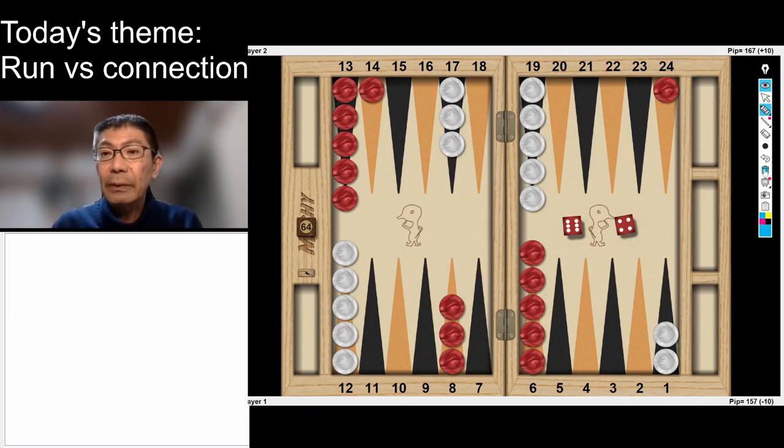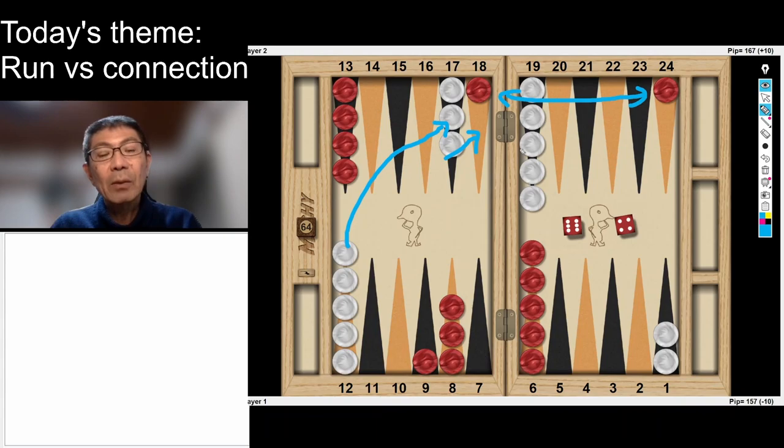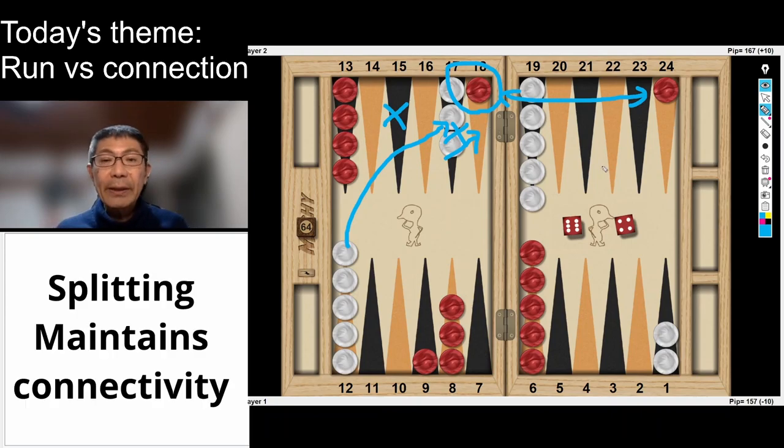On the contrary, if you choose splitting — moving a back checker to the 6 and bringing down from the midpoint — now two back checkers are well connected. White can hit any 1s or any 6s. But in that case, red will have 16 return shots from the bar. And if white does not hit the checker on the bar point, then red will have a good chance to secure the advanced anchor on the opponent's bar point. So splitting is a connection play — it tries to maintain connectivity.